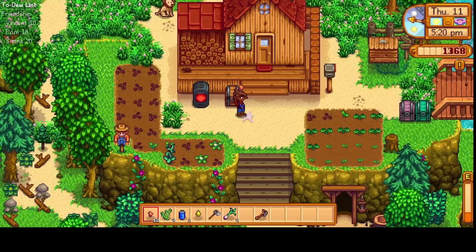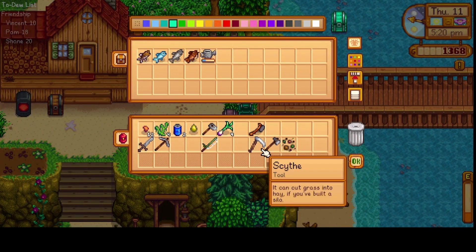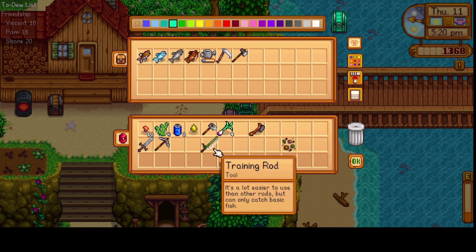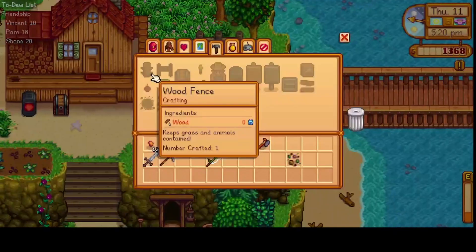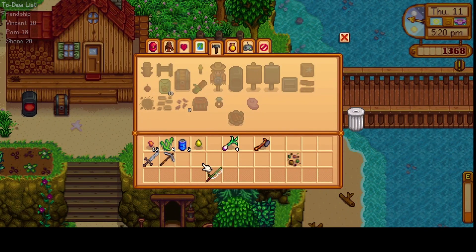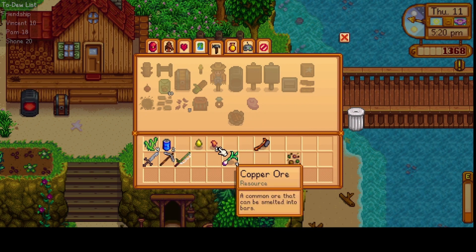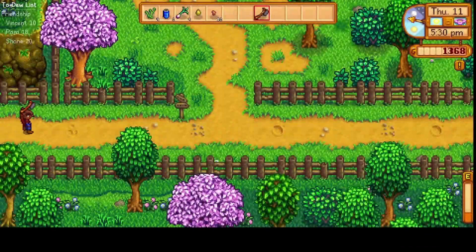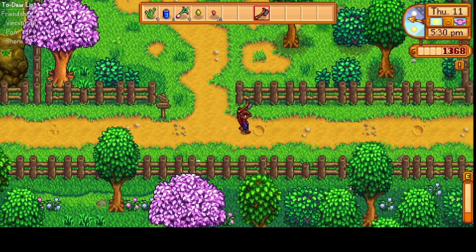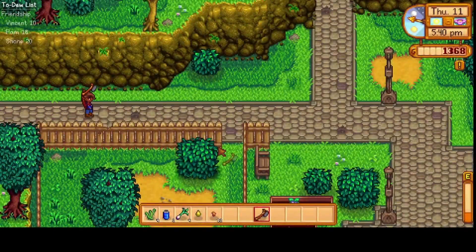Let's put our daffodils away. I'll put these extra tools in here; I might use my fishing rod, so we'll keep that. It's a little bit more organized. We'll go see Robin first and get her her axe back.